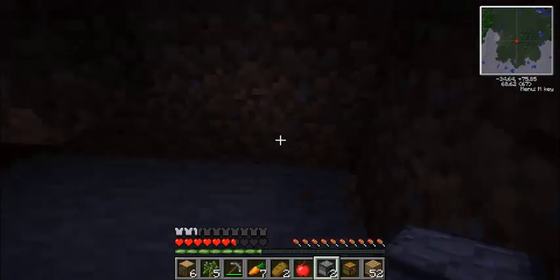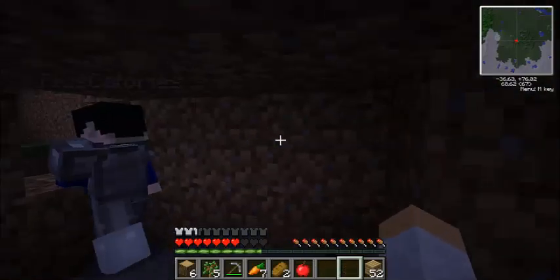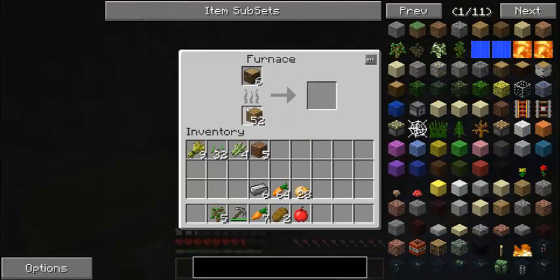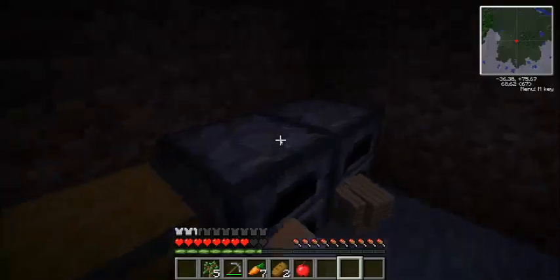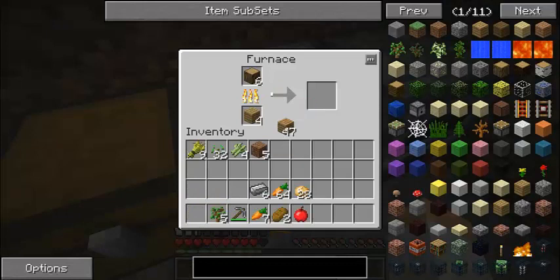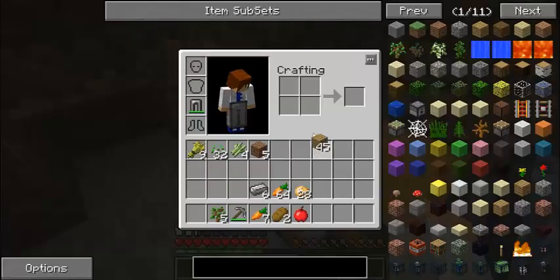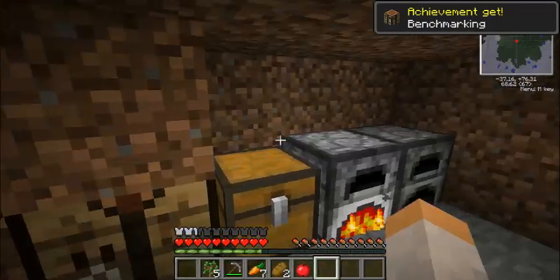Let's start mining out the dirt. Okay, two furnaces and a chest. Nice. Let's make some torches before we get anywhere. I'm going to make some charcoal here. I got some coke coal actually. I don't know if we can do anything with that, let's try it. What can we cook? Benchmaking, yay.